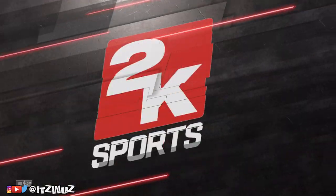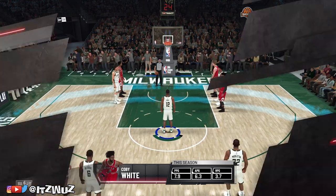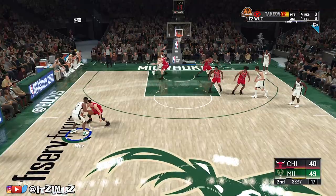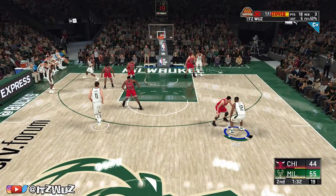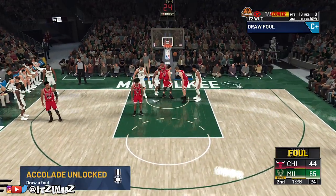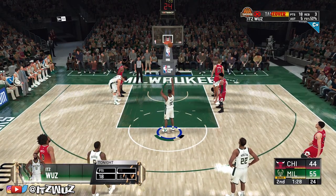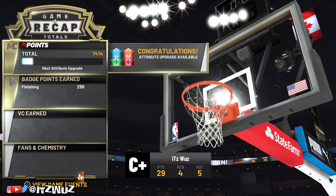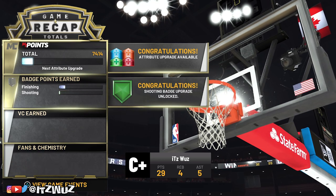These clips are from me playing on Pro difficulty where I finished at the rim a lot because I was trying to see which difficulty was best. I missed a lot of layups, but with this method you can work on finishing and shooting. I missed a lot of shots on Hall of Fame but I got to the line more. I got 17 free throw attempts in a Hall of Fame game and that bumped me up like 2,000 points easy.